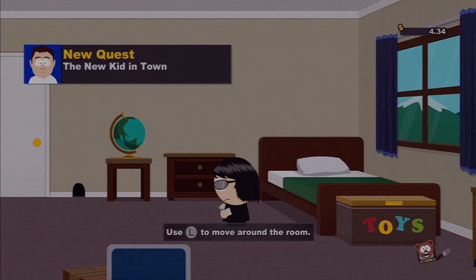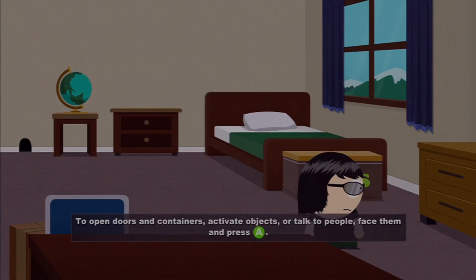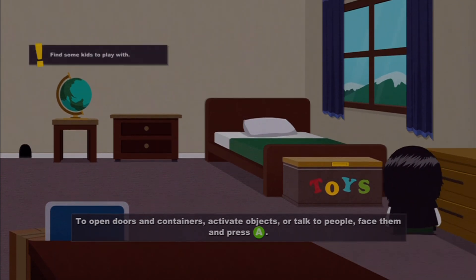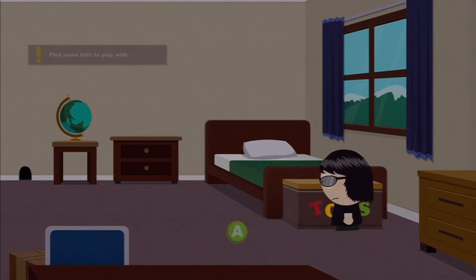New quest: A New Kid in Town — awesome. To open doors, find some kids to play with. This is the toy chest — if you don't want to carry items or sell them, choose an item in your inventory with A and it will be placed in storage, or choose an item from storage with A and it will be moved back to your inventory.